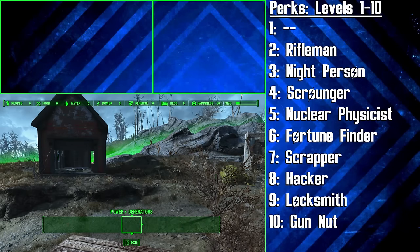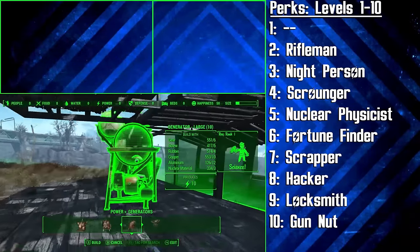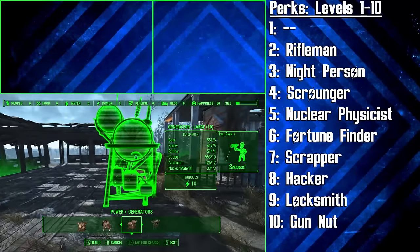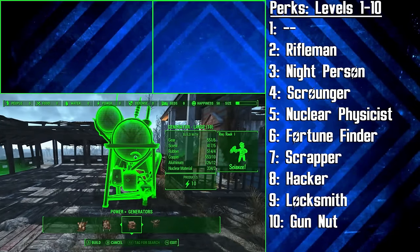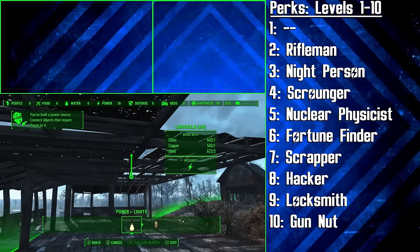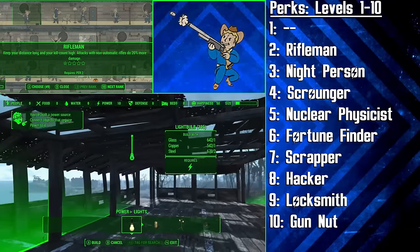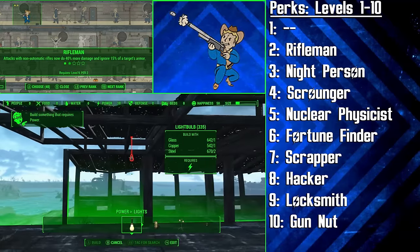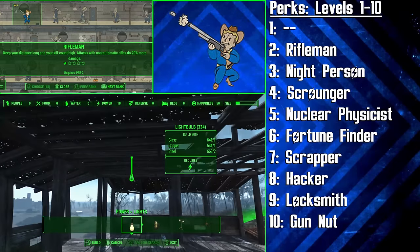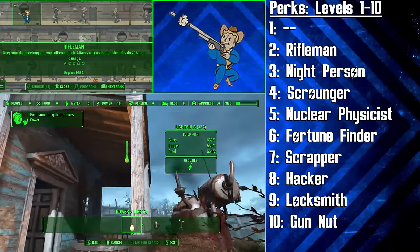Unlike the majority of our builds, the perk choices we make aren't going to be mostly chosen as soon as they're available. This build is less about maximising combat perks as soon as possible, and more about emphasising collecting and crafting. Straight off the bat we're actually getting the first rank of Rifleman to cause 20% more damage with our non-automatic rifles — because you can't scavenge in places that are filled with dangerous enemies. The crafting and collecting perks will come soon enough.